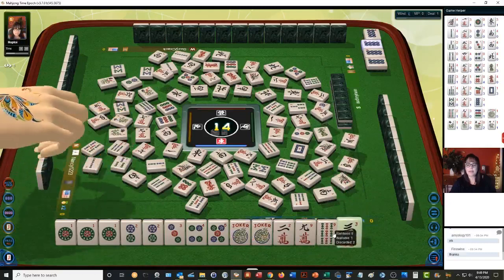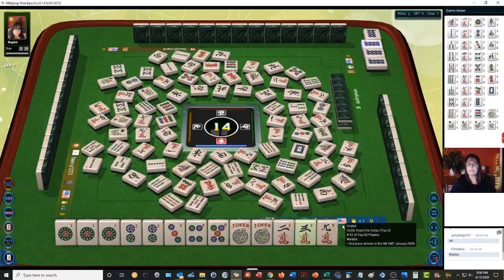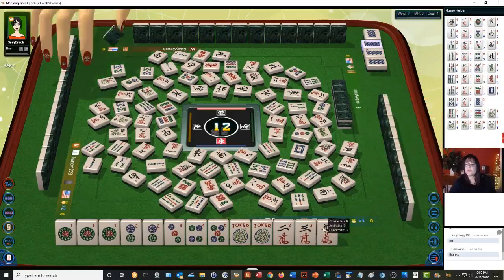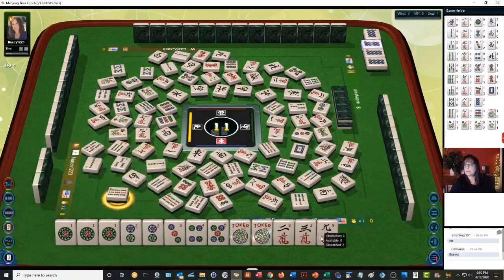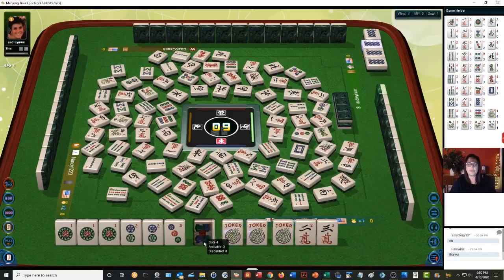Five bamboos. Three crack — there are three of those out. Nine bamboos. Four more picks, we have three discards. Six dots — that was a fresh tile. Four bamboos — that was a fresh tile too. Nine bamboos. There's a joker. Nine characters. We can still do this quint, maybe. Eight dots — or we could do pong-pong-pong-pong. Three dots — we're probably closer.